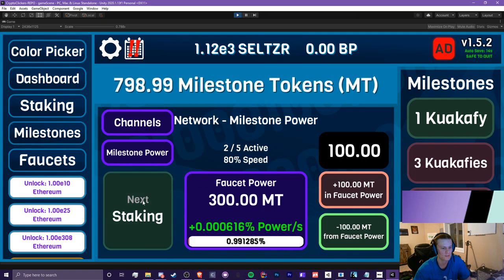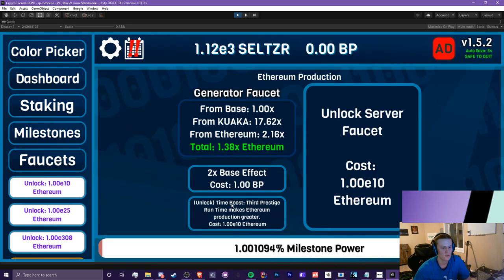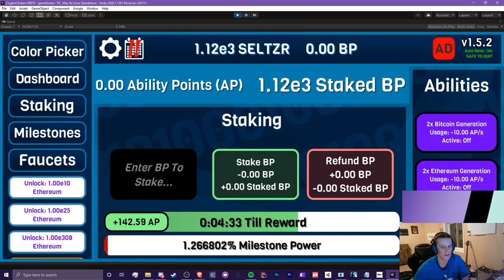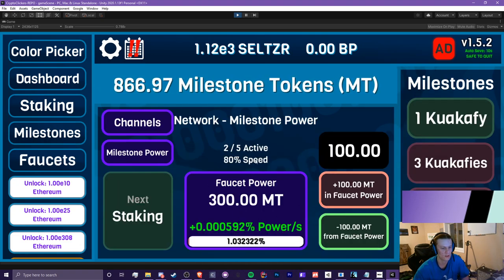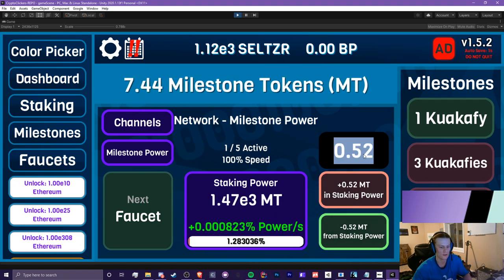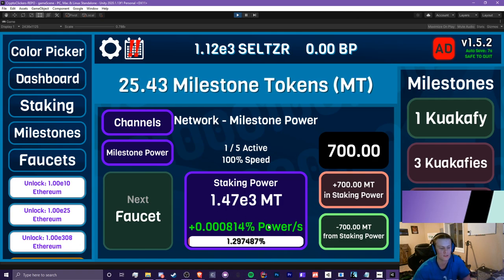We have quite a bit of milestone tokens so I'm going to spend them. Let me check how faucet power is doing. I also want to save up for this time boost right here — 'third prestige runtime makes Ethereum production greater' — so things are going to be boosted based on your time. I'm probably going to have to nerf this because it's literally just your time times this value. Right now we're getting 1.39x Ethereum — not bad, but I really want to focus on staking to get more milestone power.